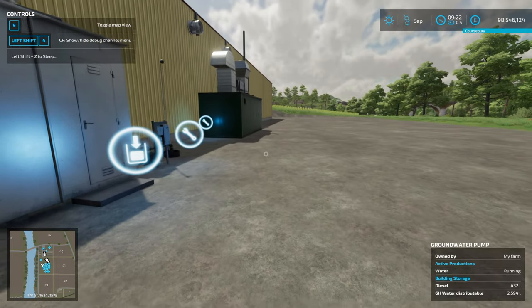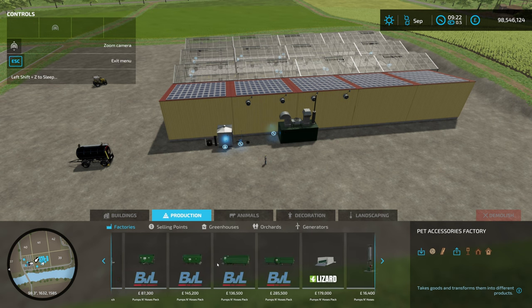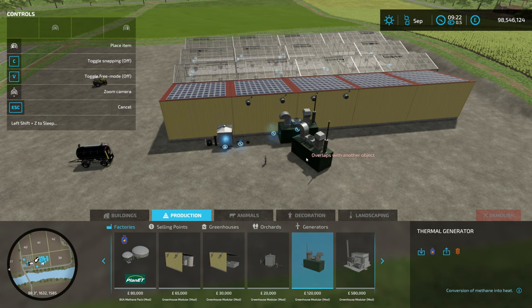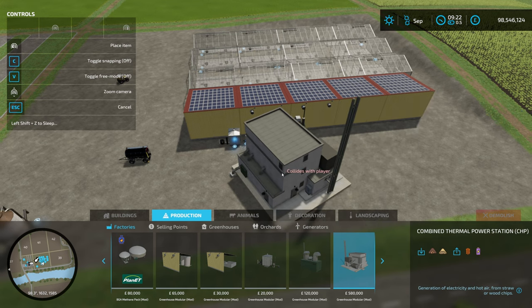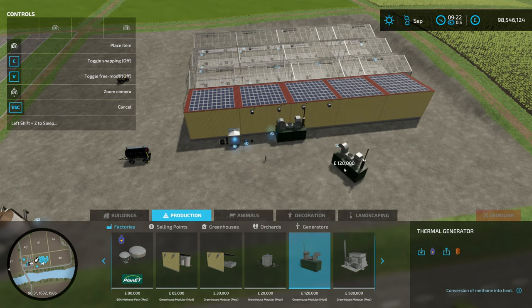The last important building is the thermal generator. In the production menu we've got the groundwater pump and then the thermal generator or the big combined thermal power station. I do not recommend the combined one — it's expensive and inefficient and can only run about four modules on maximum production. The methane thermal generator can run 12, and the groundwater pump and nutrient water plant can run over 14 to 15 modules. So go with the methane-powered thermal generator.